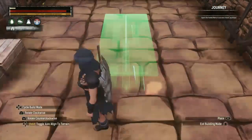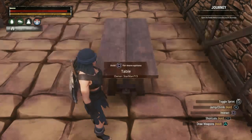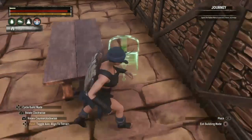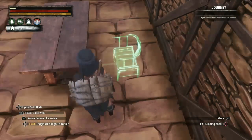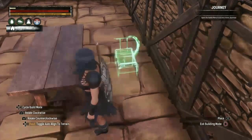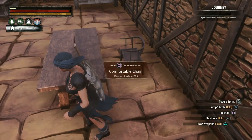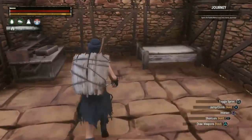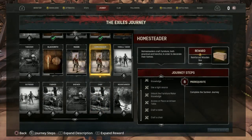I'm going to place the table right over here — it's going to be Starling's dinner table. Now for the chair — you can see the little arrow showing the direction it's facing. I'm going to place the comfortable chair right over here. Time to claim my reward for completing the homesteader journey step — that's a reinforced wood box recipe.